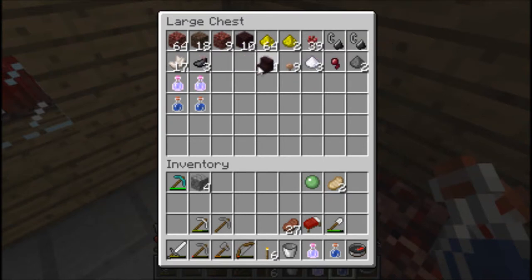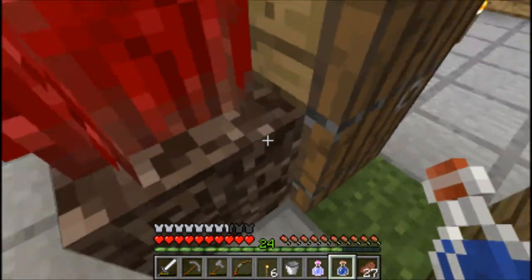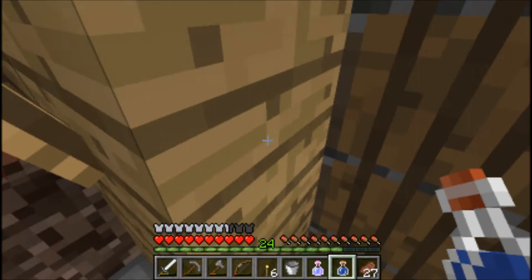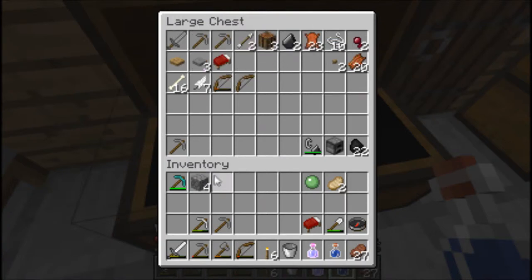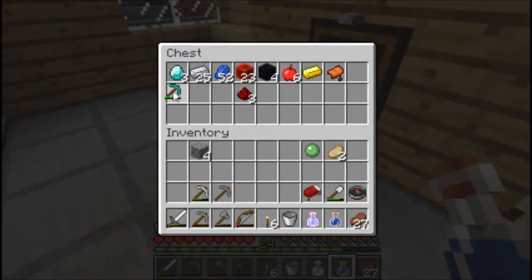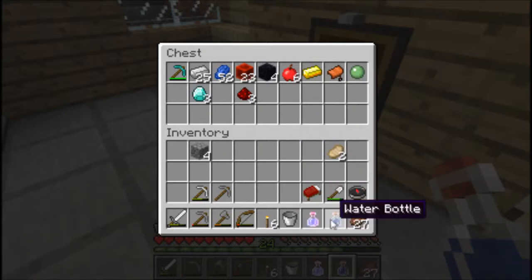Put gunpowder here - I don't even know why I have flint and steel here, but I'm just gonna leave them there for now. We are gonna do the enchantment table - maybe next episode - but I'm just looking at the time. I have one diamond pickaxe here, and we're doing okay for diamonds so far.